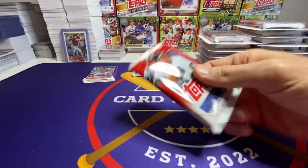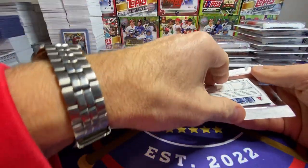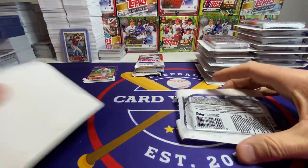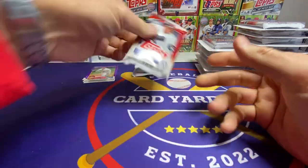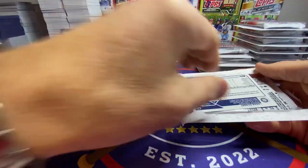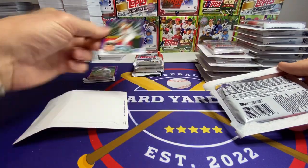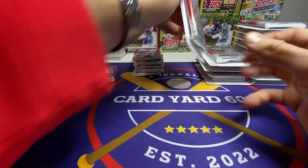I'll super rip all the packs and we'll kind of go through that quickly. We've got Reed Detmer's gold cup here — not too bad. People can kind of wiggle the cards around inside the blister packs and see what's in there, to try to figure out which packs have the good purples in them. And unfortunately, that's how they get searched — that's a function of Topps.